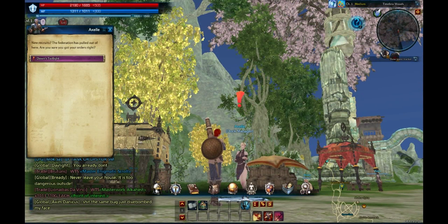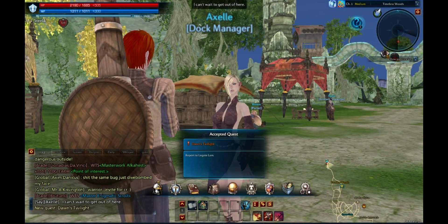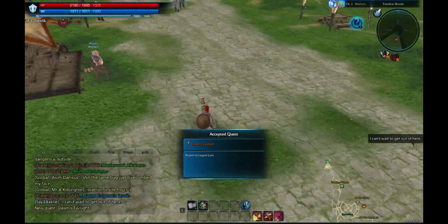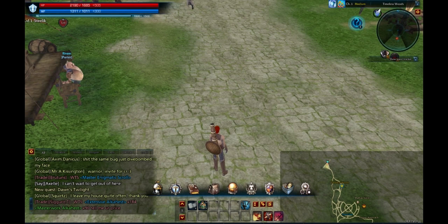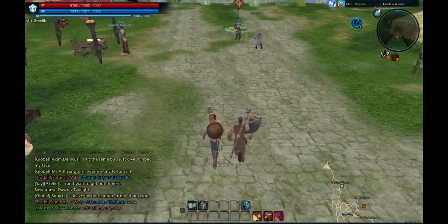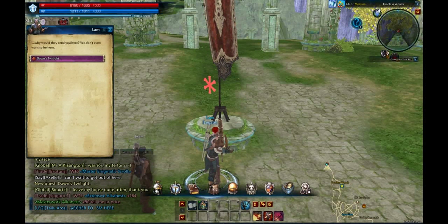You get your first quest. You ask her for it, you go accept it, and go find wherever the map takes you. Right here is the mini map — it has everything marked for you already. You can change that if you prefer, but I keep it on because I get lost on this game a lot.